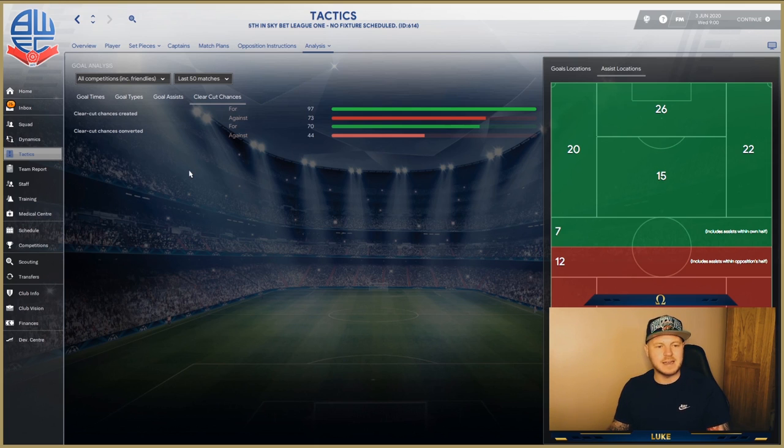So there we have it — a standard 4-4-2 with a few tweaks has turned into one of the most powerful tactics seen on Tactic Tester. Thanks to Ryan Cassidy for supplying these saves and tactics. If you want to get your hands on it, join the Discord via the link below, go to Ryan's Tactics tab, and search for the name given — or copy what's been shown in this video.